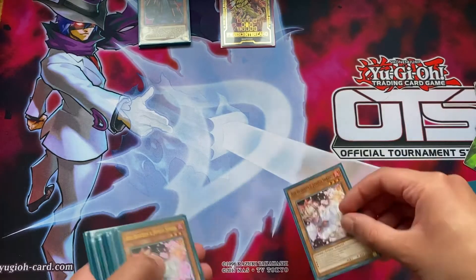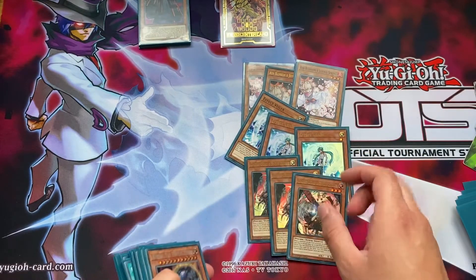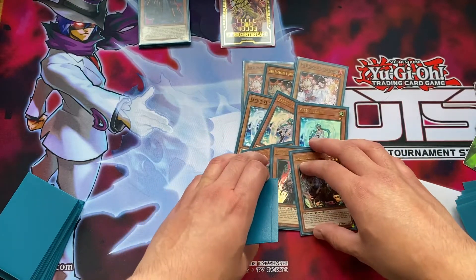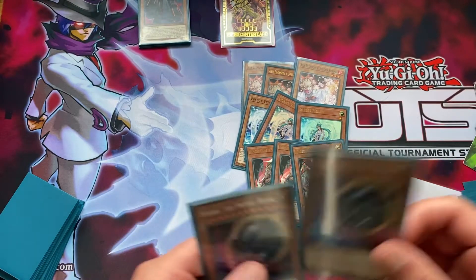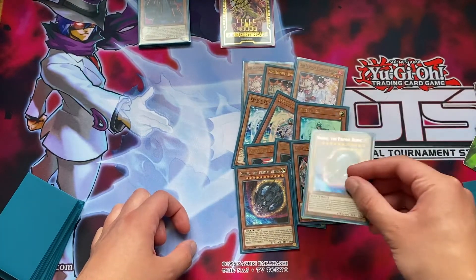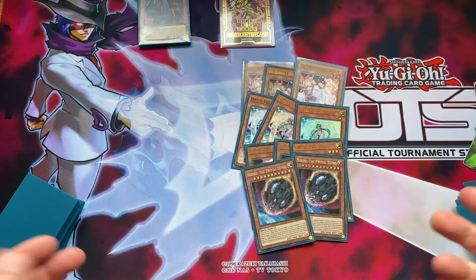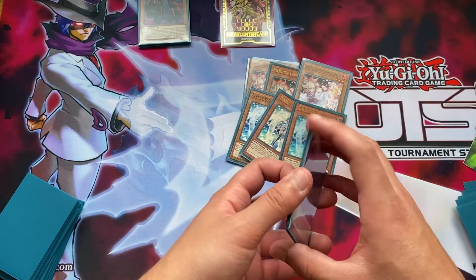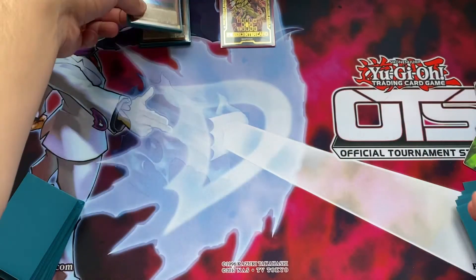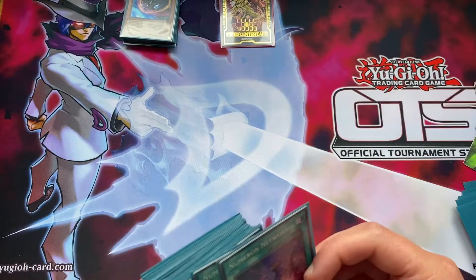Then we go on to the hand traps. There are 11 hand traps - pretty bog standard: three Ash Blossom, three Effect Veiler, three Ghost Ogre and Snow Rabbit. Then, in contrast to what people may want to play in this deck - because you must control no cards to activate Network or Wall - I play Tuna Biru. The reason not a lot of people might play this is that it summons Sabiru and gives your opponent a token, meaning you can't do your Numeron play. But I would rather get rid of a problematic board on my opponent's side of the field than deal with a bunch of negates on my turn.